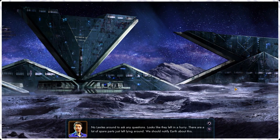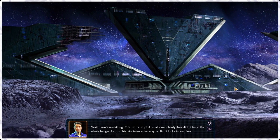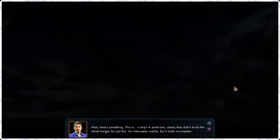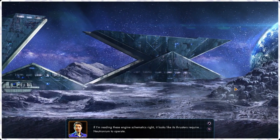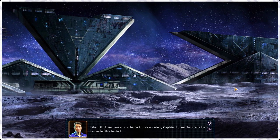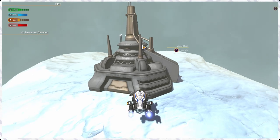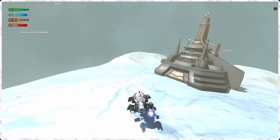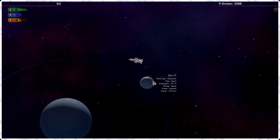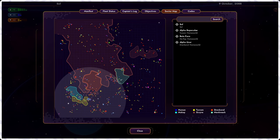What did the Lexites decipher from the W51 radio source? I know what WD-40 is — not around to ask questions. Looks like they left in a hurry, lots of spare parts. There's a ship here — a small one. It looks incomplete. Reading the engine schematics, it requires neutronium to operate — and they haven't got any, and I don't think we have any in this solar system. That's probably why the Lexites left it behind. Neutronium is the purple mineral — super rare.